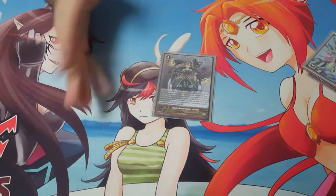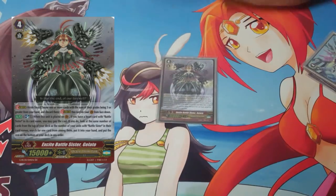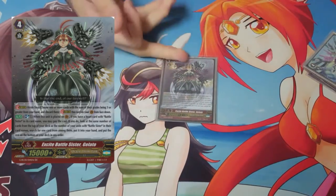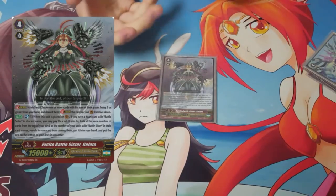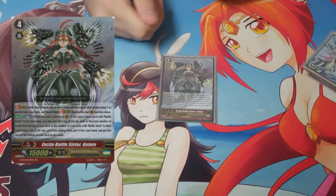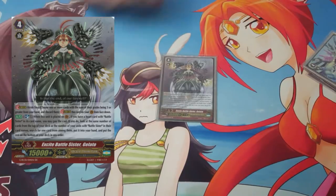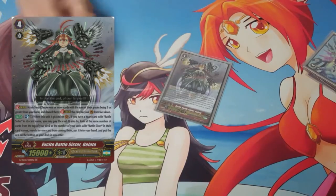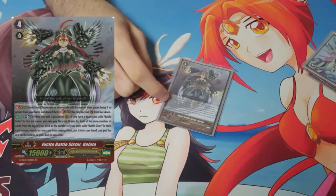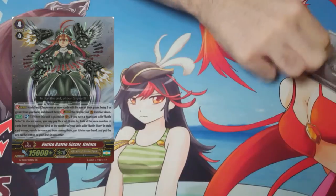Then you play one Gelato. Sometimes your opponent's not going to give you counterblast to use. So you just want to be able to use this card to give you a resource without having to expend a counterblast — because if you go in your first turn and you want to use heavy cards that are two counterblasts to use, you have to use your stride break and then another card. So you run this just in case. Its effect: soulblast one, check the top card for each Battlesister rearguard, and add one card from those checked cards to your hand. Getting a free card is good for the deck.